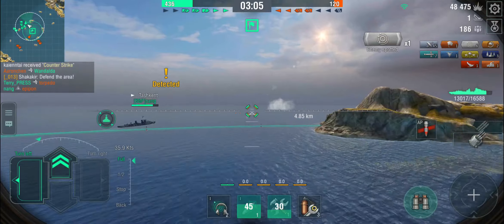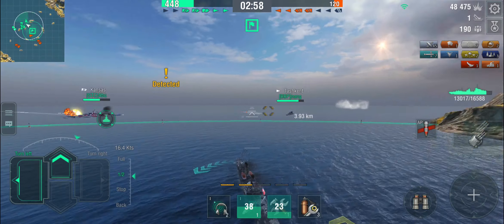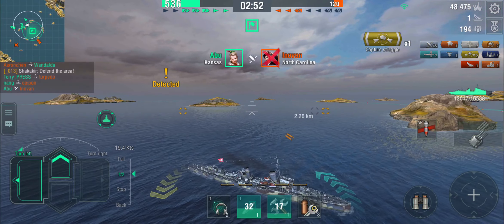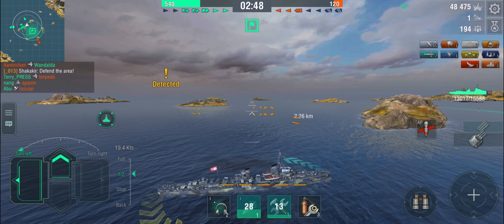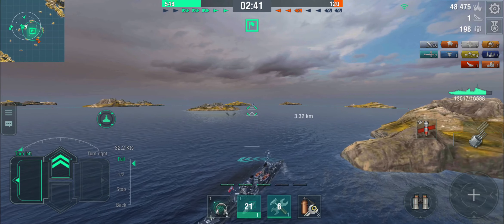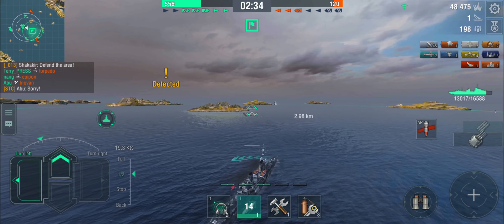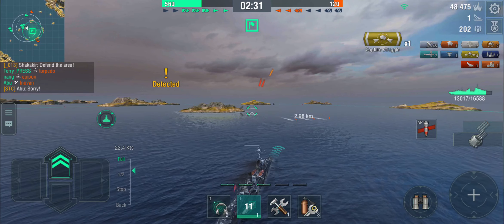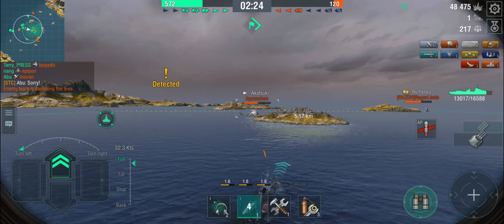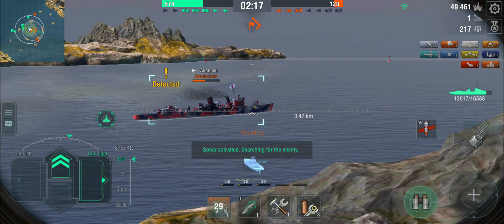Tashkent is hunting him as well, so we probably don't need both of us. There come the torps — where is he? He isn't firing his guns. Tashkent is hunting him, so I'm going to head back and deal with that other Akizuki that's over there. Turn the ship around. I am spotted — so he is here somewhere. I'm not spotted — he might be behind the island. Let's be cautious. There come the torps — he's somewhere here. That's one spread. Oh, there he is! Hello. Let's hunt this guy. Hydro up, just in case he's got more torps away, because that was only one spread.